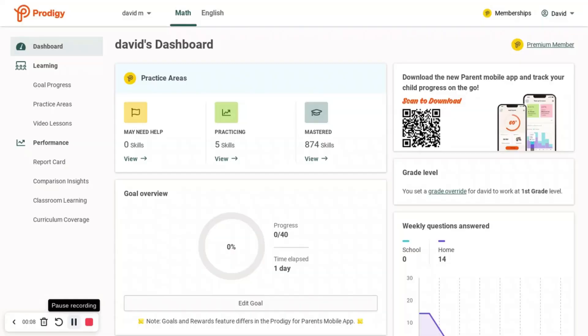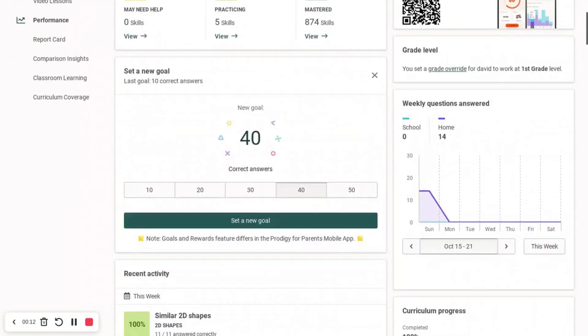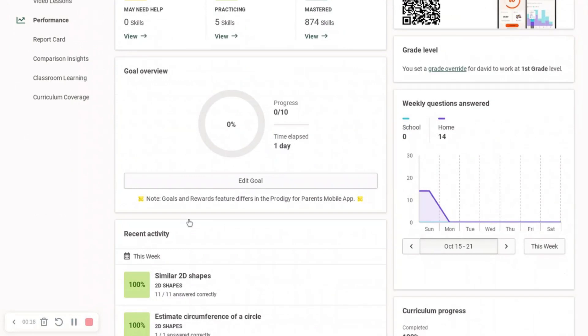As many of you guys know, you can get rewards from doing goals on your teacher account. If you just set a new goal, it would give you a random reward. But there's a note right down here that says goals and rewards feature differently in the Prodigy for parent mobile app.